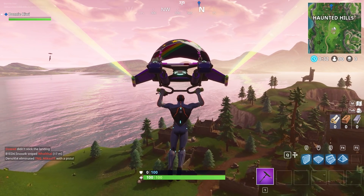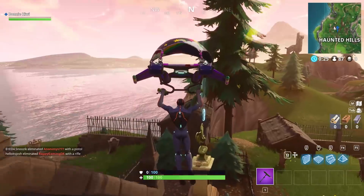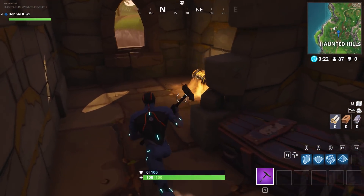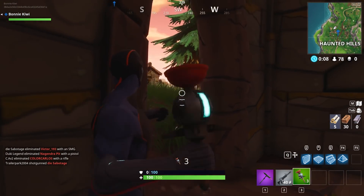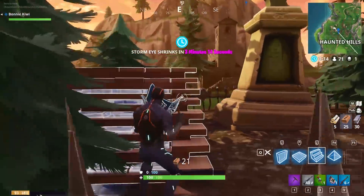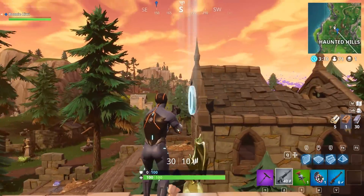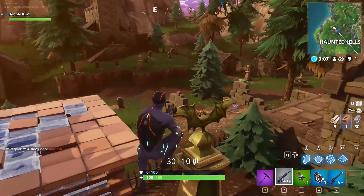The second one we're going to go for is at Haunted Hills. This one was a nightmare — you can't land close enough to get it. It's on that silly gravestone and you have to build up to it. There were so many people around, it honestly took me at least 10 tries. But we cleared Haunted Hills and the second letter, the O, is there.